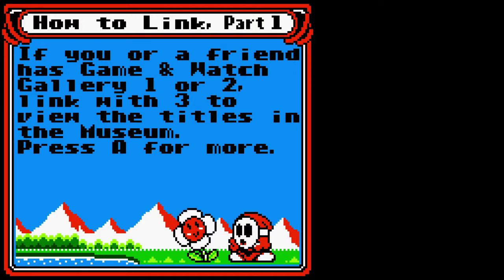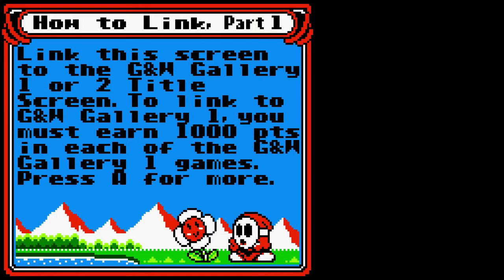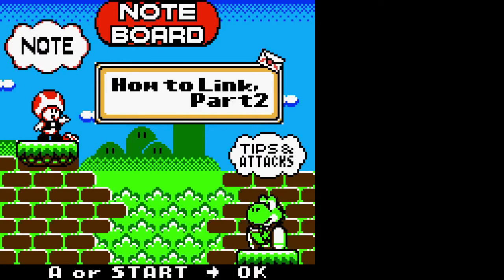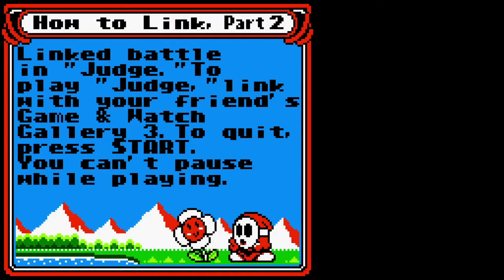As with Game & Watch Gallery 2, you can link with previous Game & Watch Gallery games to unlock stuff in the museum. But in this one you don't have to — you can get them unlocked at 120 stars. There's still a link thing involved, but we'll get to that later. It's telling you how to do the link — the fact that you need to have stuff unlocked in the game you're linking to, and the link screen is where you actually initiate one. This note is specifically about linking for Judge.